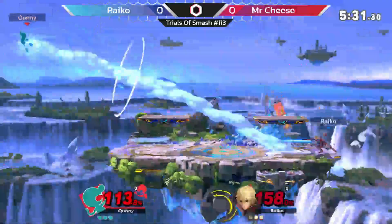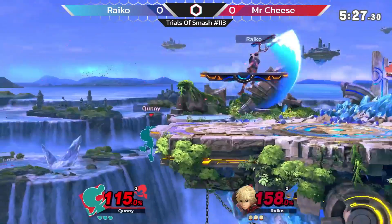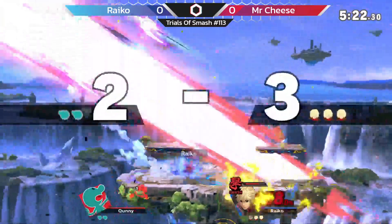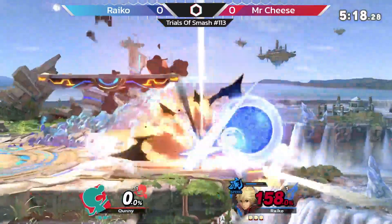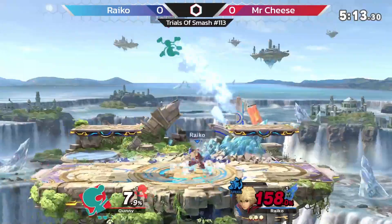Nice space out there. The F smash — that's not going to kill. Jilled out. You can see the shield right here. Can Mr. Cheese maybe close out this stock to make it even, or does Raiko get a good lead?